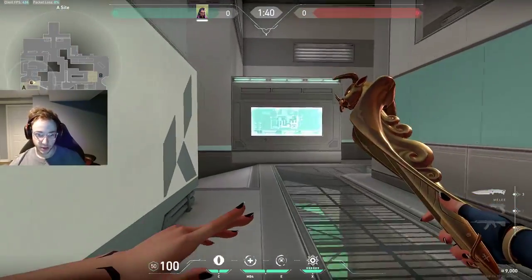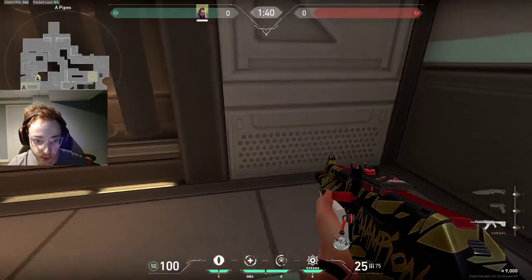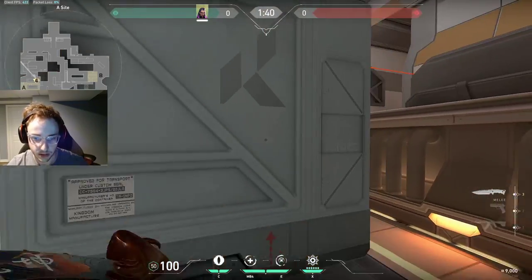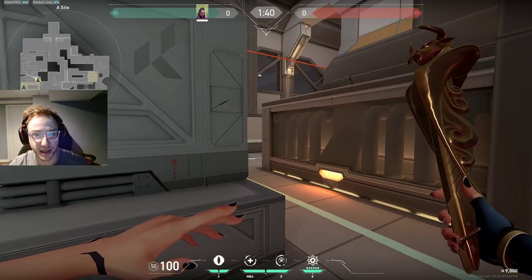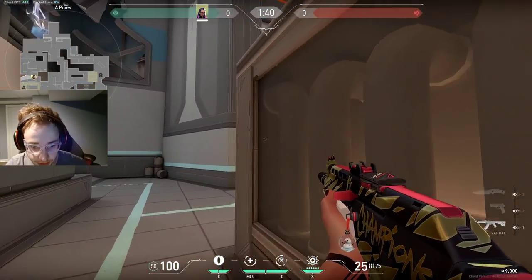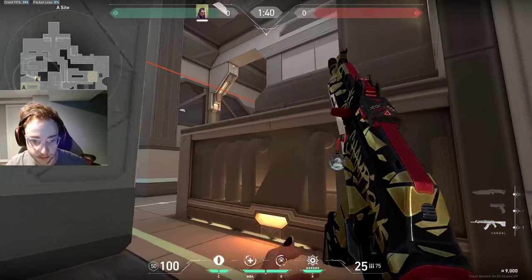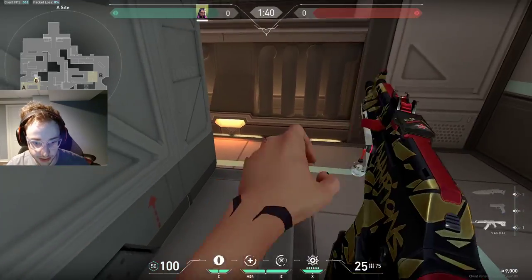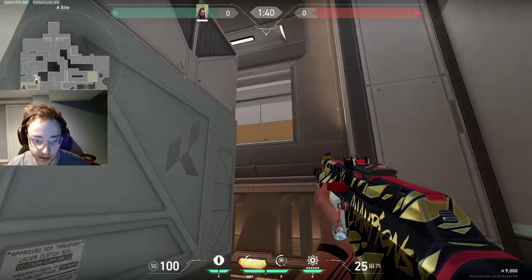One of my other favorite spots is going to be this area called 410 — some people call it elbow, or maze. You can just look close here, peek from like this, or peek from back here holding a really tight angle. I like sitting here with a shorty sometimes. You do have to be careful up here — people can head glitch.